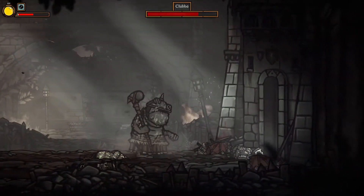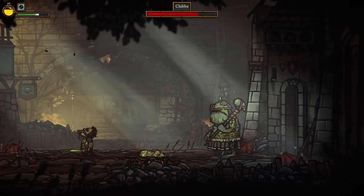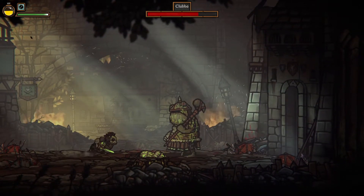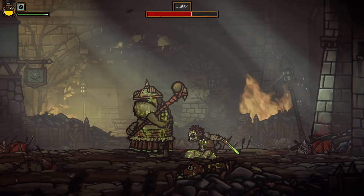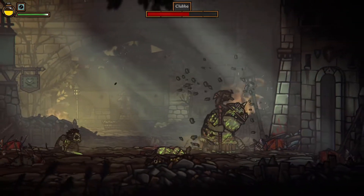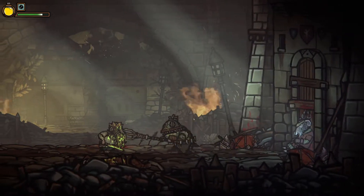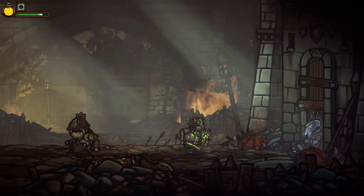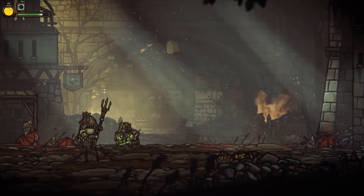The game does a good job of organically teaching you how to play at the start. Even if you're new to the style of game, all players will get a good sense of how the mechanics work, though those familiar with souls-like games will be right at home. It's a medium-paced action combat requiring you to dodge, block, or parry at the right time. When you dodge, you can hit the button once for a small dash or twice for a dodge roll, and which you choose can make a big difference.